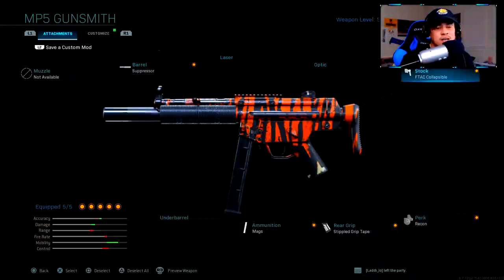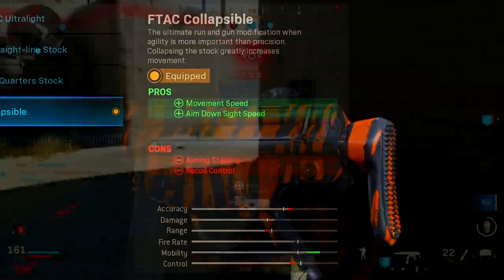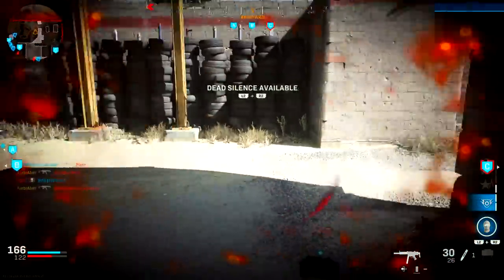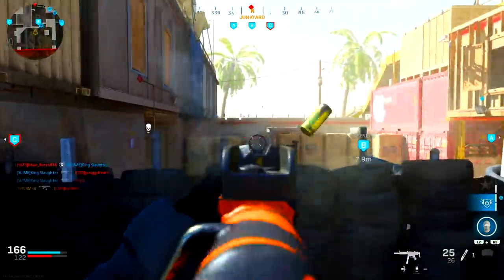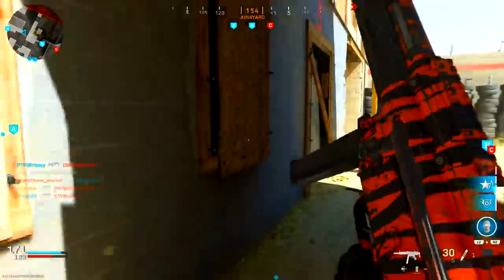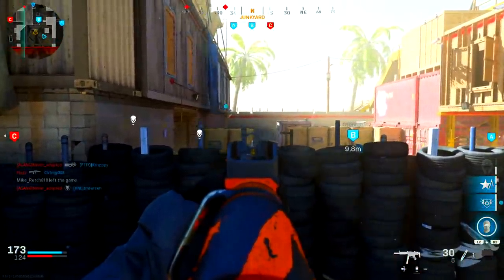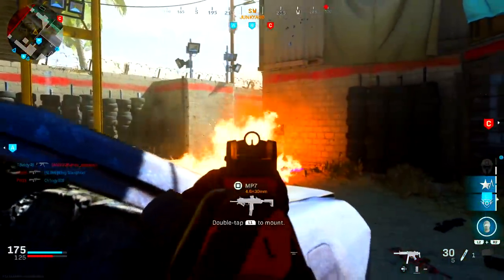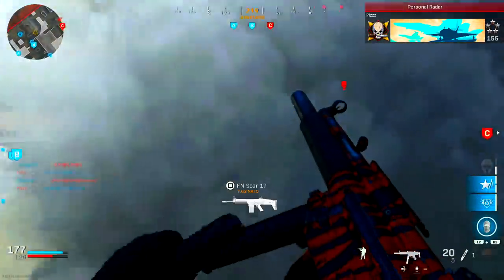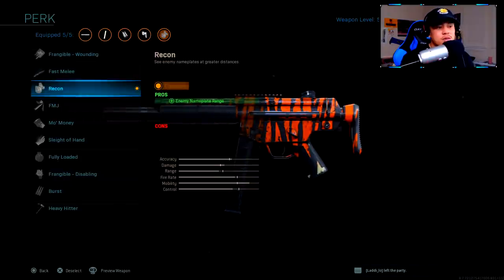The next attachment is the F-TAC Collapsible Stock, which increases your movement speed and aim down sight speed. Speed is everything for an SMG — by default it already has very quick mobility, but you can never have too much. Adding this is super important for aiming down sights and staying mobile. The cons are that aiming stability and recoil control are compromised, but I don't really notice too much difference in recoil.